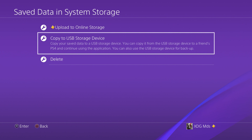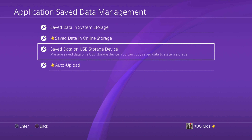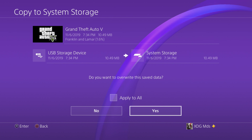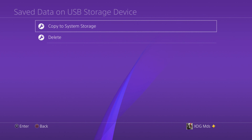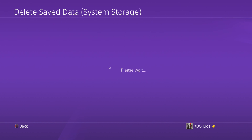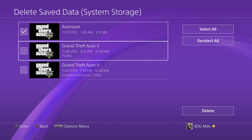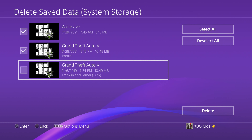Back on the console, make sure you plug in your flash drive. Go to Save Data on USB Storage Device and Copy to System Storage, select the save and hit Copy, then Yes to overwrite. Go back to Save Data in System Storage and delete. This optional step — deleting the auto-save and the profile save — will clear cache and load your modded save right away.